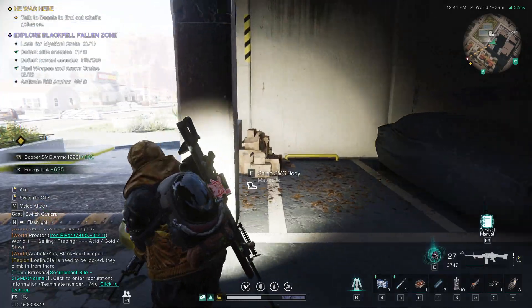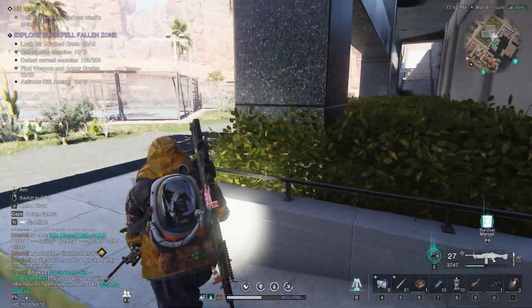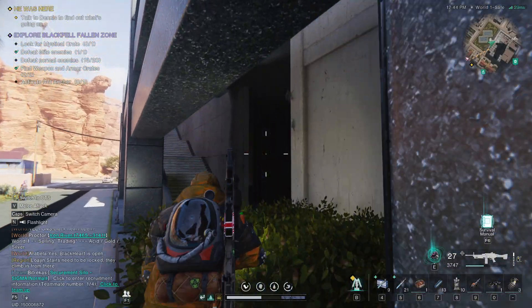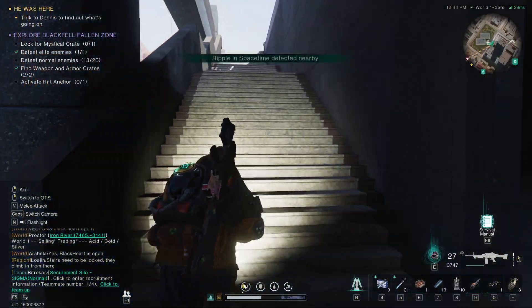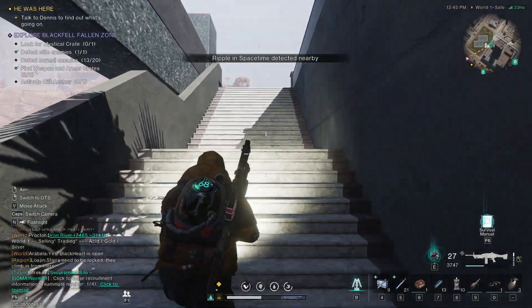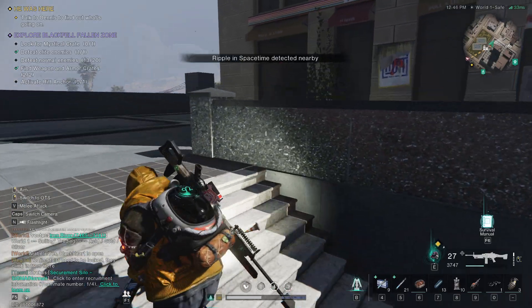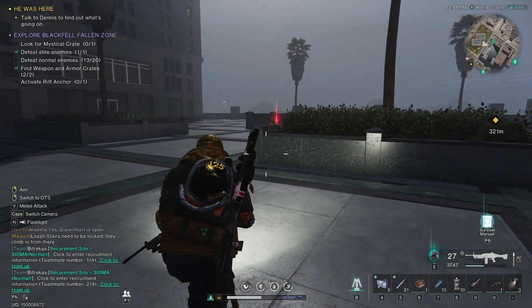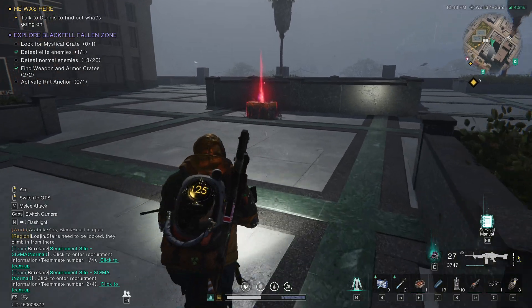Next is just to find the mystical crate. If we just head down here, up these steps, and curl around here — there you go. You can see the red already, and that is your mystical crate.